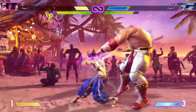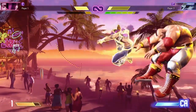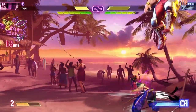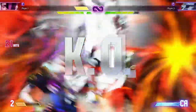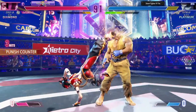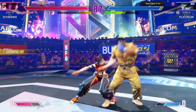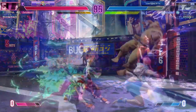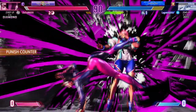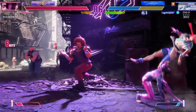Juri makes her return as one of the series' favorite fighters from Street Fighter IV, Street Fighter V, now into Street Fighter VI. She's got some of the game's longest reaching normals and plenty of tools to keep her safe on block, as well as the combo utility to keep her Fuha stocks up to allow her pressure to keep going. Her presence fullscreen isn't too threatening, but her close range game is super deadly, and parts of her mid range game can be just as threatening in the right hands. In this guide, I intend to let you know how to optimize her tools in order to dominate your opponent.